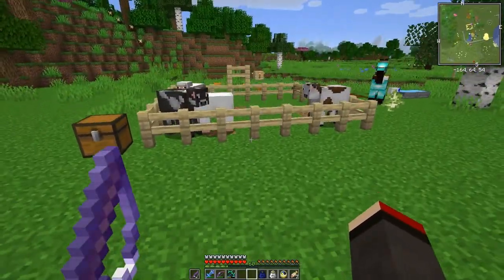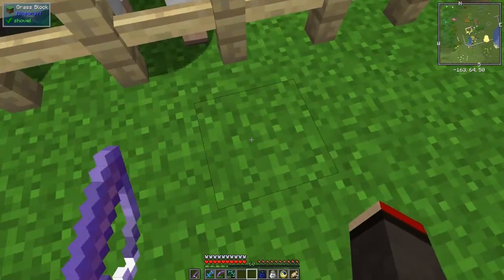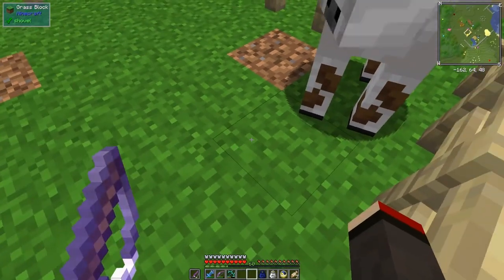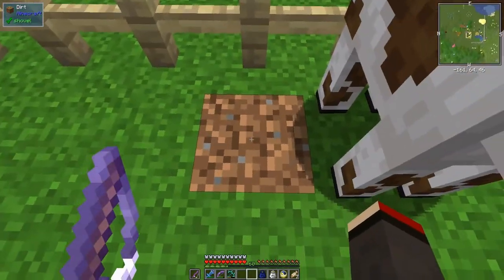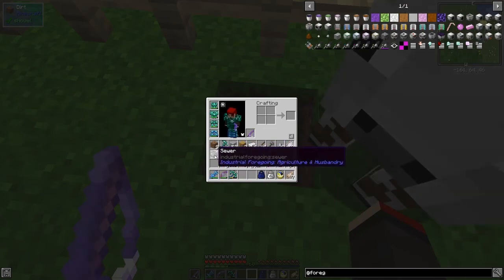It's been a long time since I've done this. What I remember is you put the fertilizer underneath - I think it either goes under a block underneath the animals or on the ground somewhere like this. Let's just try it and see what happens with the sewer.